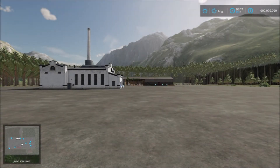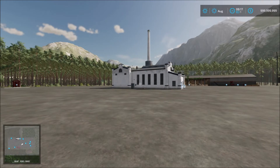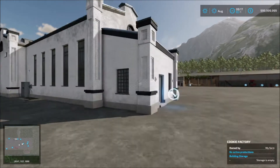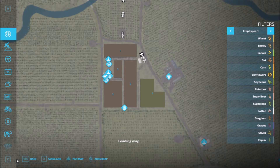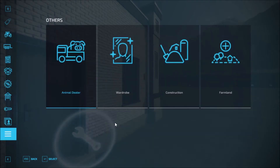Welcome back to another video where I'm going to showcase a new production facility. This is the cookie factory. In the placeables, with the cookie factory you also get a sell point.